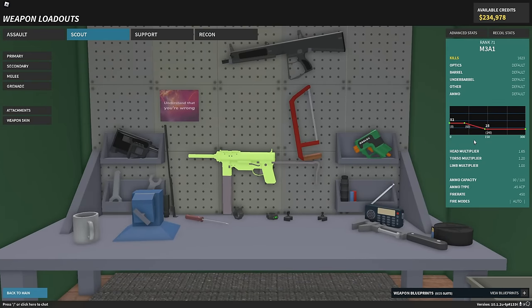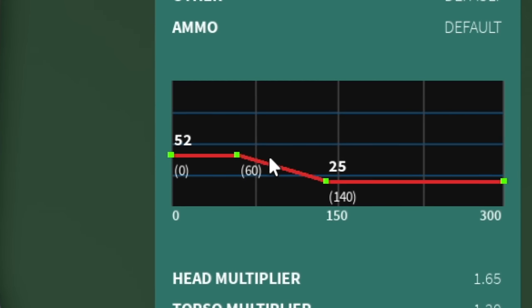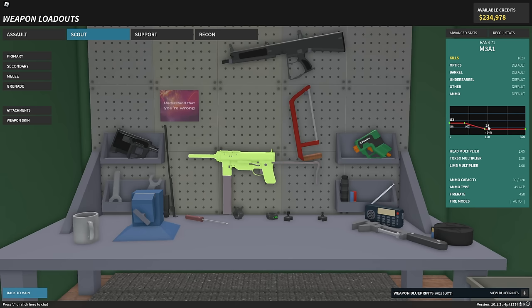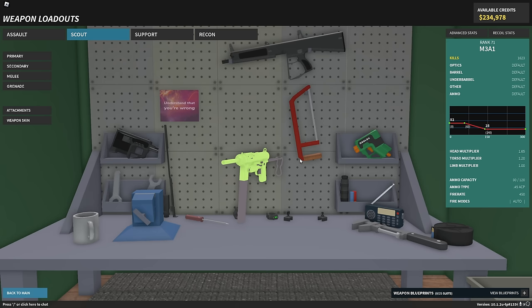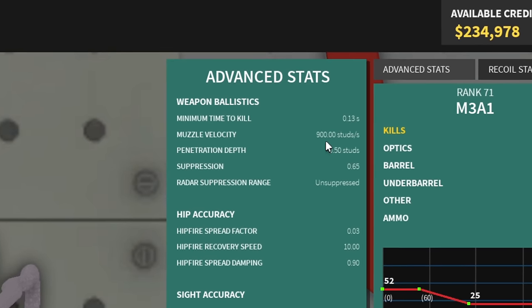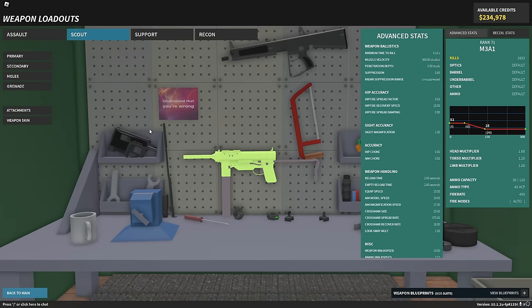But coming back to the test place, we can see that they have made it do 52 base damage out to 60 studs, and it is a guaranteed four-shot at all ranges. They've upped the torso multiplier and the base damage. So what exactly did they do to this weapon to compensate for its new damage? The muzzle velocity is 900. What do I even say to that?